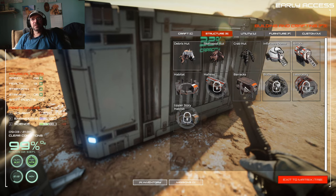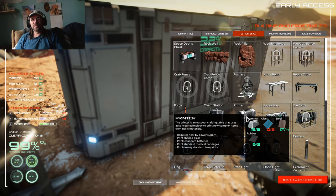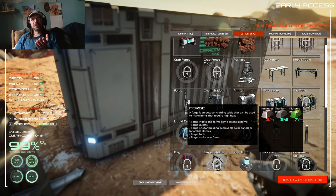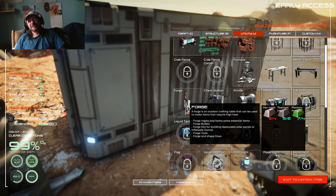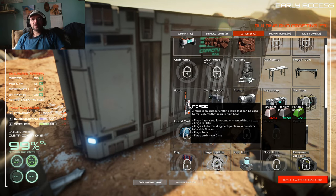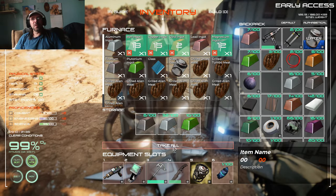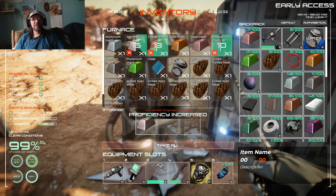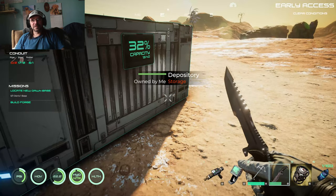Where can we make the bandages now? I still want to get this airlock done. We got a chemical station which needs glass. The forge needs iron ingots. We need one more iron ingot to make the forge. Oh, we forgot that we were building these - because we've got plenty of iron coming through.